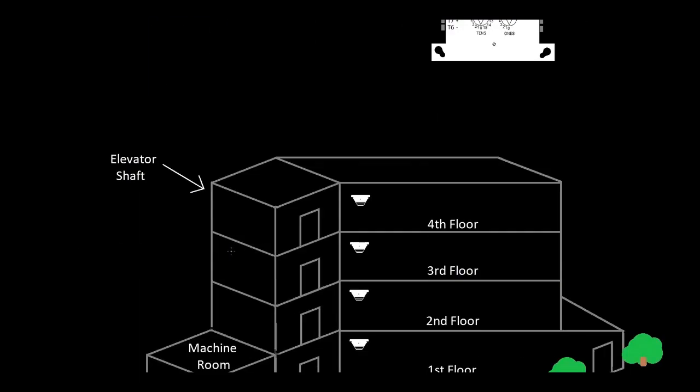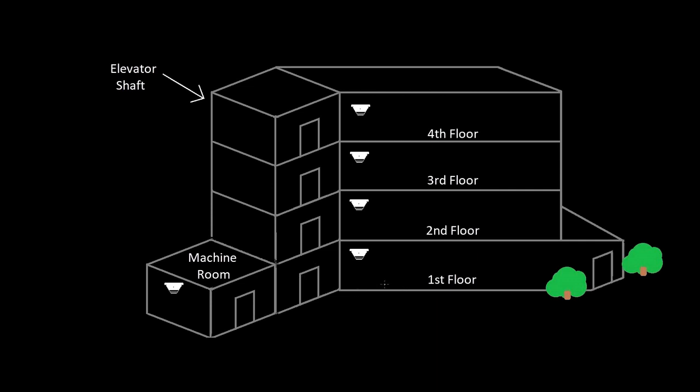Let's say we had that same building, but now there's no basement. So my machine room is on the first floor. We've got a smoke at the top of the shaft and a smoke in the elevator pit. The elevator company tells us that those smoke detectors — the relays — they want two relays to fire.